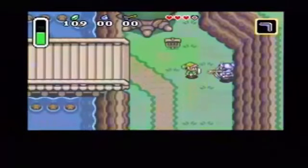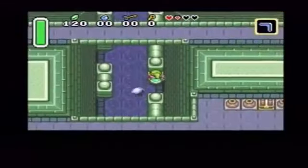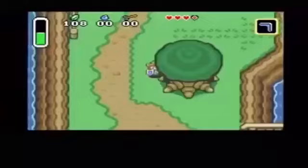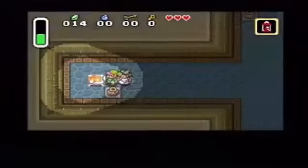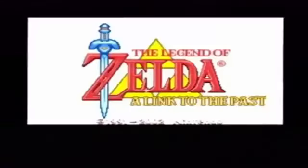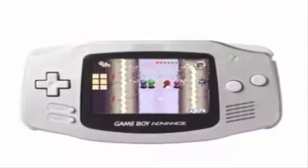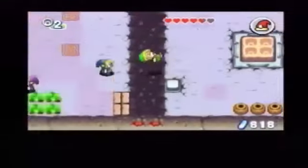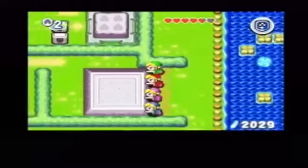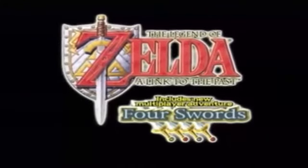This disc contains a lot of demo things — I believe F-Zero was on there. As you can see, it shows you basically this game, and in the background you can hear some differences. We have Four Swords, and just like you see, you need to connect four Game Boys and everyone needs to have the same cart.